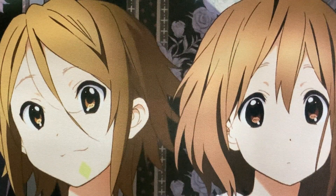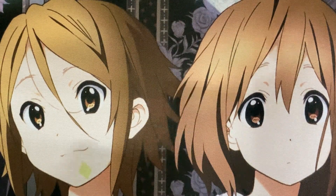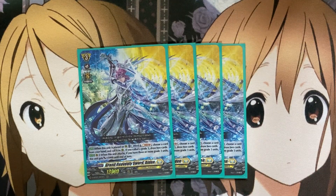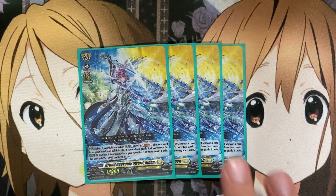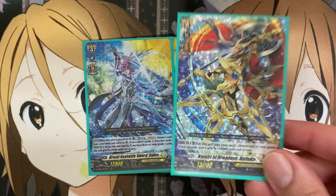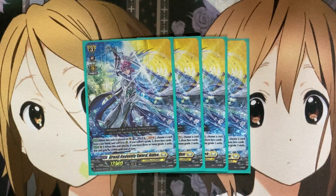I also run four Grand Heavenly Sword Alden. When this unit is placed on rear guard, Counter Blast 2, Soul Blast 1, choose a card from your hand and call it to rear. If you called a Grade 3, you draw two cards. Most of the time it's going to be a Grade 3 since that's the majority of what we're running. On rear guard, when this unit attacks, if you have three or more Grade 3 units — which you should always have with this deck — it gets plus 5,000 until end of turn. Combined with Refluke's boost, Persona Ride, and Bastion's plus 2,000, you can hit some pretty big numbers without even needing a traditional booster.